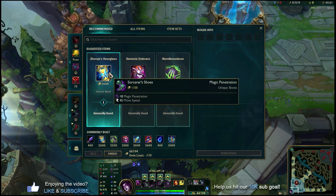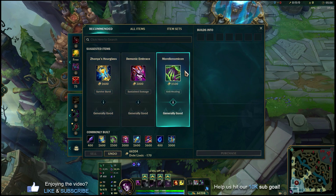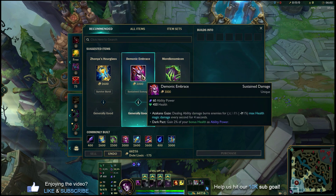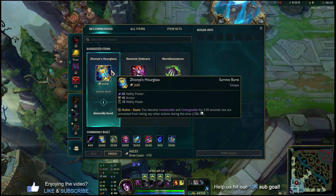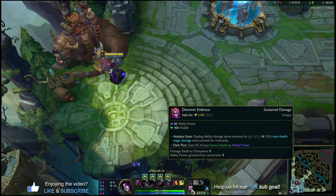After Liandry's you're going to rush Sorcerer's Shoes for mobility and magic penetration. Then by the time you get to your third item it's a little game-state specific. The meat-and-potatoes recommendation is Demonic Embrace, which synergizes really well with Liandry's Anguish to give you a good core item set. But if you find yourself getting one-shot or there are a lot of bursty enemies, or when you try to go into teamfights with your ult you want stasis protection, you can grab that as your second item instead.